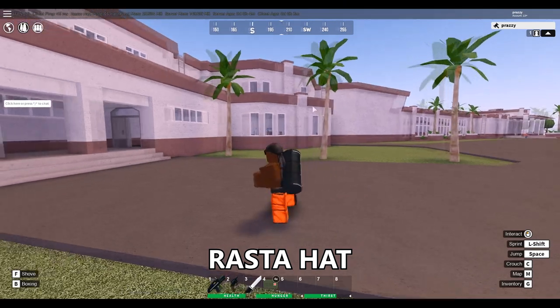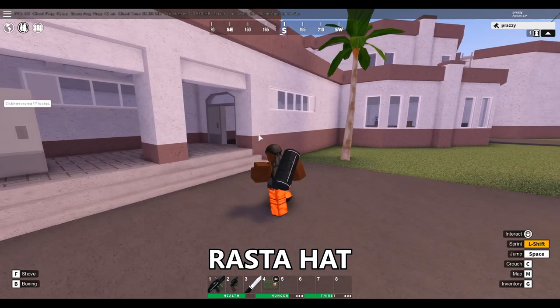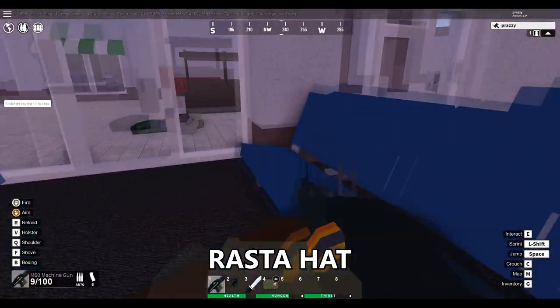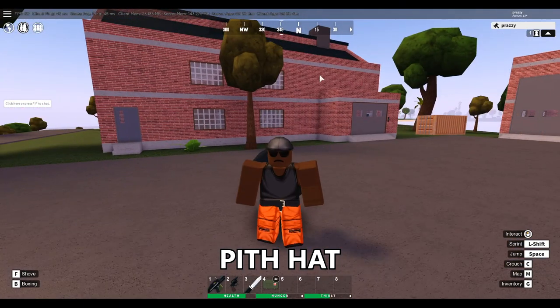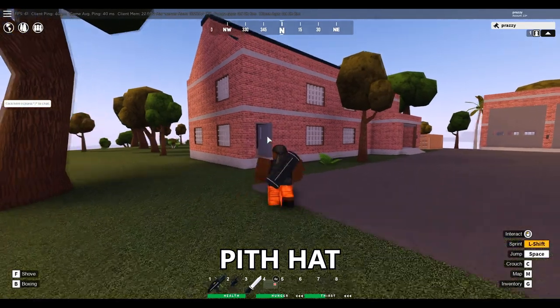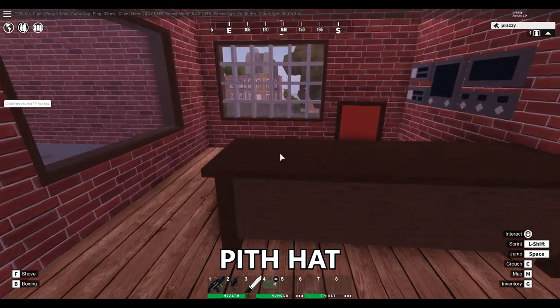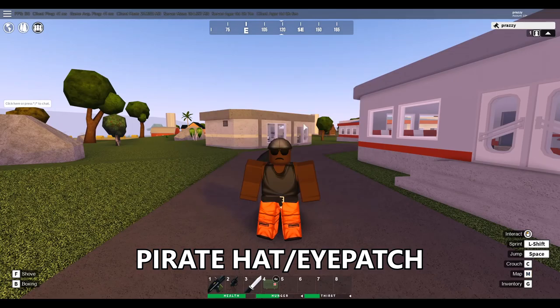The rasta hat actually spawns here at the airport. You're going to want to come to the back side of the airport, find this entrance right here, go inside, and it's going to take you out to this little waiting room where the rasta hat is going to spawn on this bench. The pith hat spawns here at the observatory — find this warehouse or garage building, go inside, go up the stairs into this room, and it's going to spawn right here on the table.